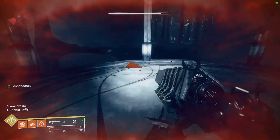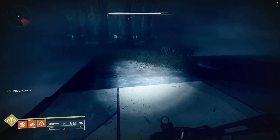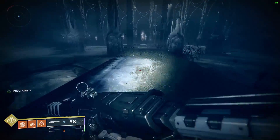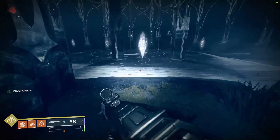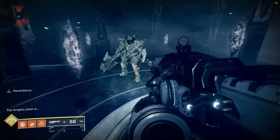Here I'm going to knock out the final blight. You'll notice that on the left hand side of the screen it says "a seal breaks — an opportunity." You'll notice that all the shields in the central location are now broken. The shields can't come back up, so now you have the final challenge: you need to destroy the crystals.